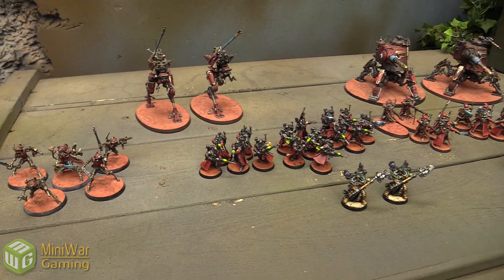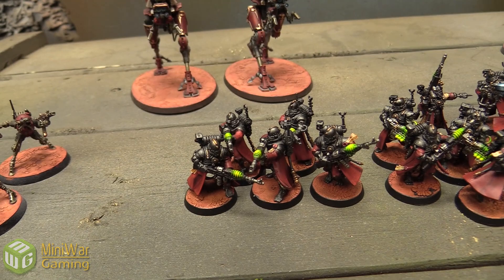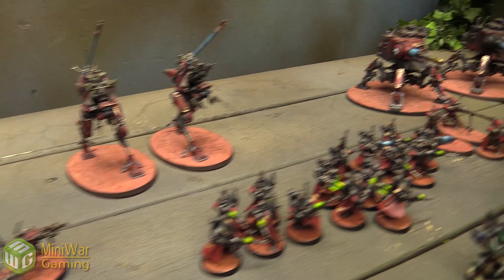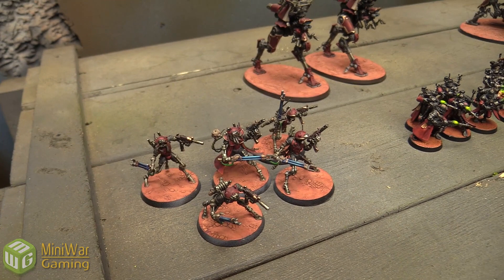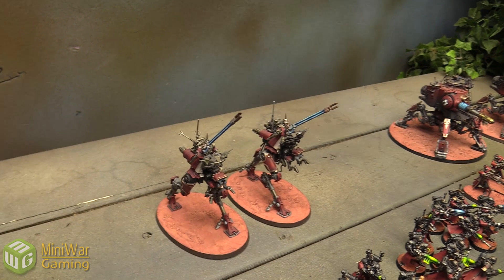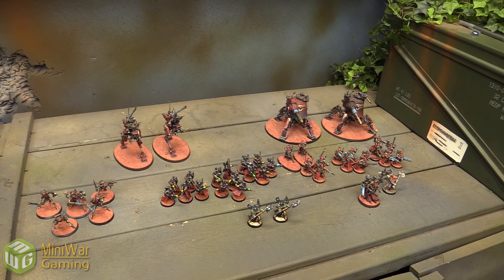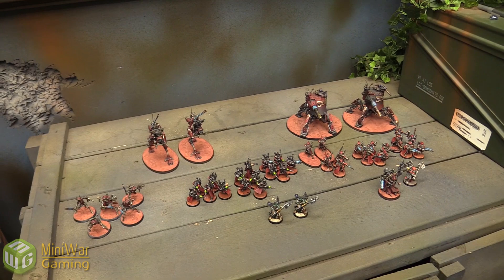The second battalion has two Enginseers as HQs and three units of Vanguard: one bare bones with radium carbines, one with two plasma calibers, and one with two arc rifles. For elites there's a unit of five Infiltrators with taser goads and flechette blasters, and two Sydonian Dragoons. With two battalions Constantine starts with 13 command points, minus one for the relic brings him to 12, while Matthew will start at nine.